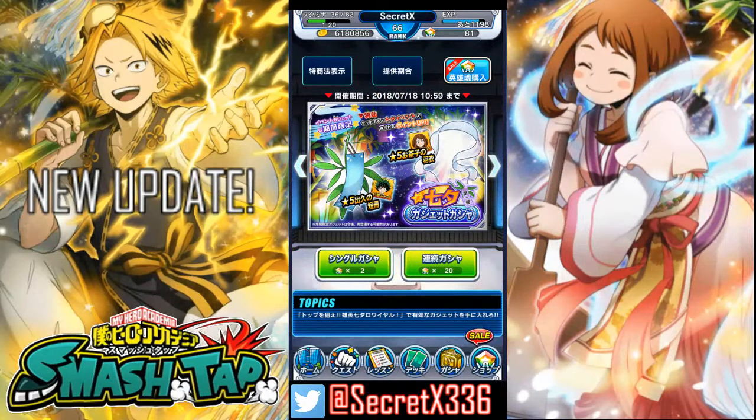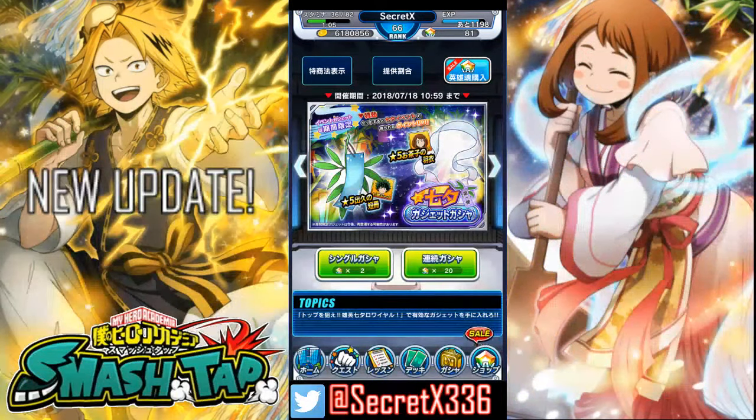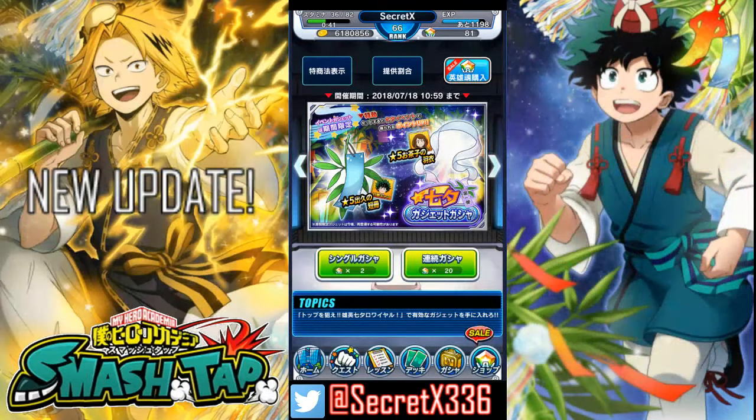We also have the gadget banner. Deku's gadget increases his health by 70, his attack by 60, his defense by 60, and his SP by 10. And if you have a balanced class unit, which is what I assume this new Deku is, it increases their attack by 11%. Uraraka's ribbon gives 7% SP for yellow units, and when put on Uraraka it gives her plus 150 HP and 120 defense.